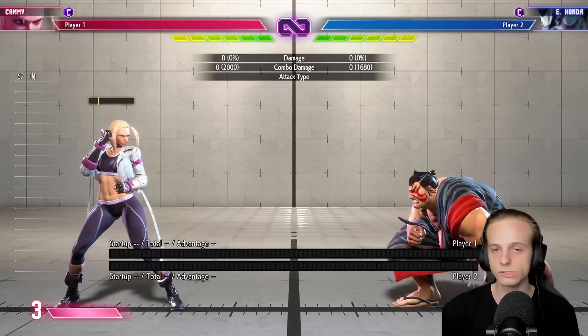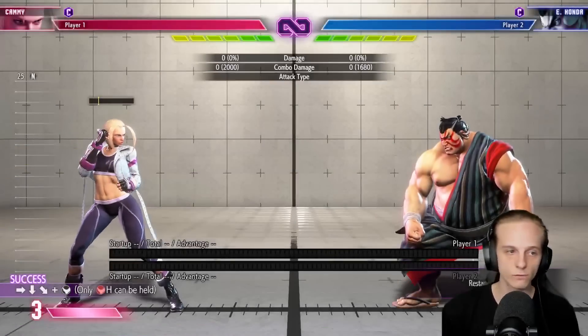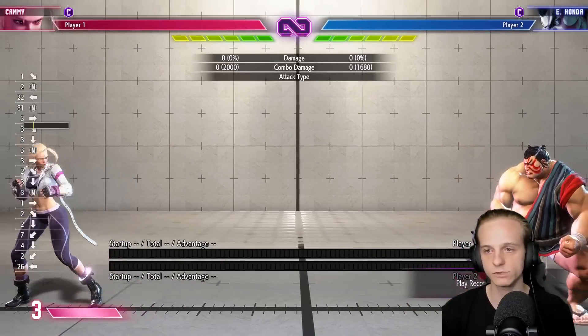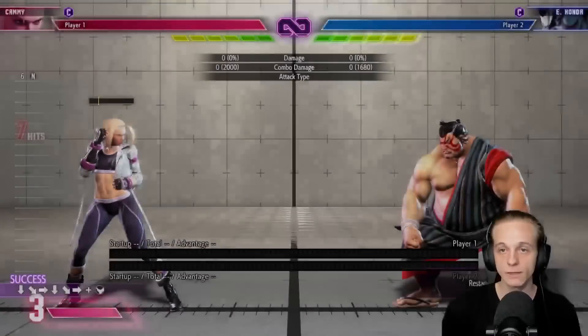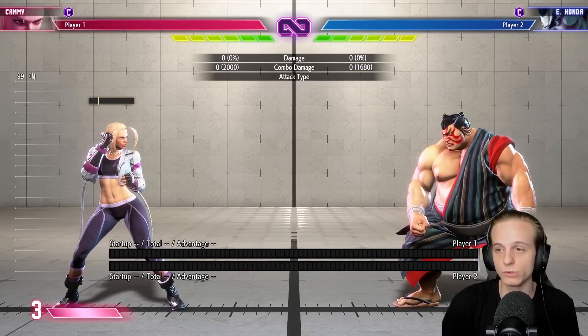Other solutions against H-Headbutt are to DP when you see it, or to buffer a super. If you see him do it, you can buffer level one or level three. Depending on what your character has, any invincible option will pretty much work against it.